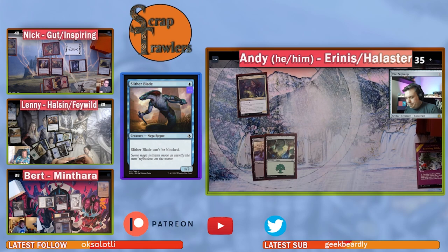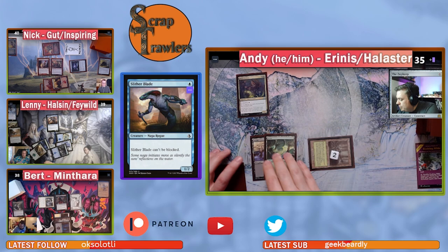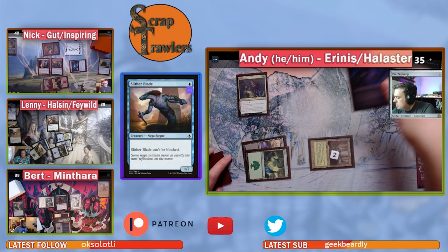Bert untaps and draws. After deliberation, he plays Hickory Woodlot, which comes into play with two depletion counters — you tap it and remove a counter to add two green mana, and sacrifice it when all counters are removed. Then he casts his background Scion of Halister.